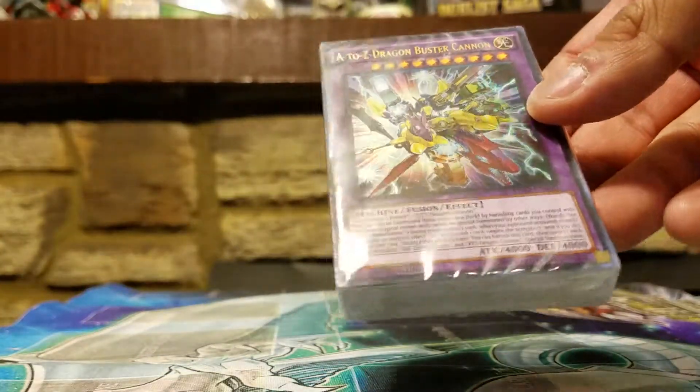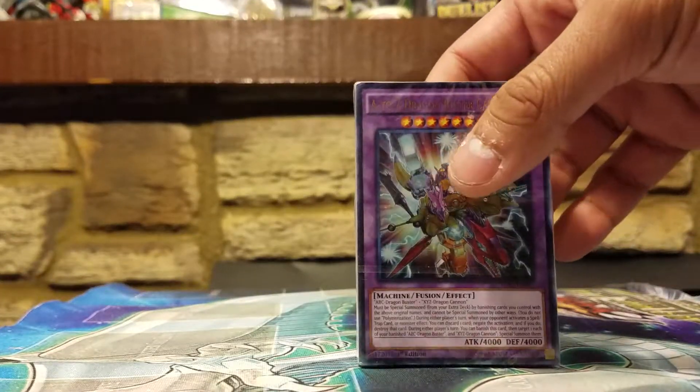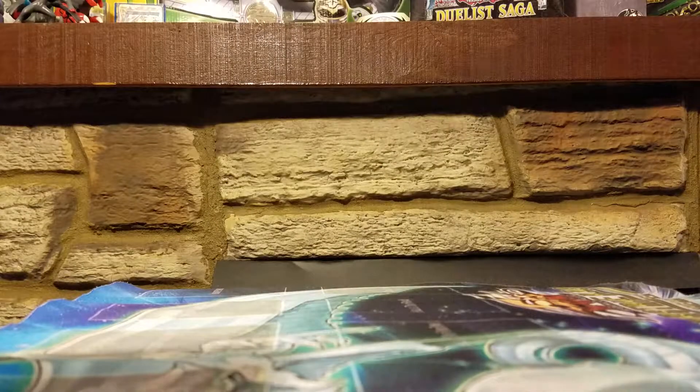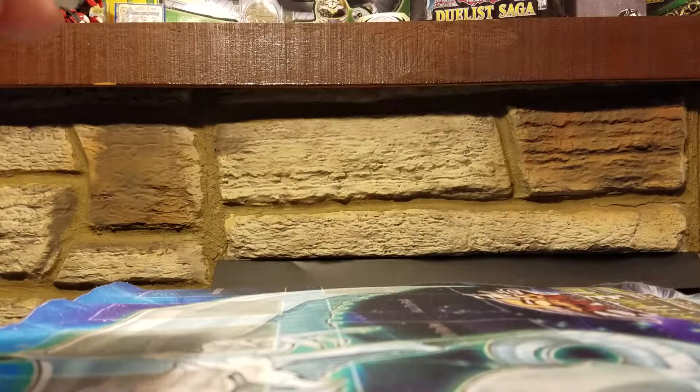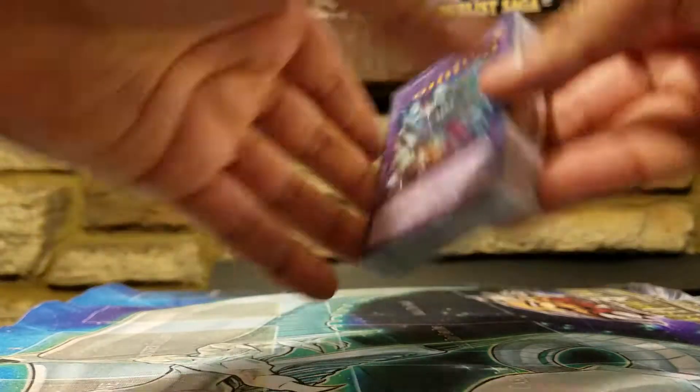And right on the front we can see the A to Z Dragon Buster Cannon. And I believe this is one of the two ultra rare cards right there. Nice and pretty.